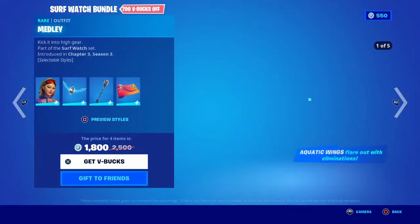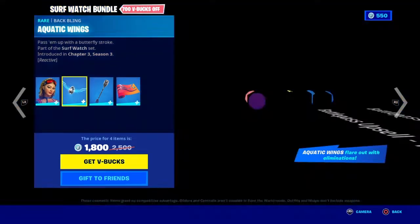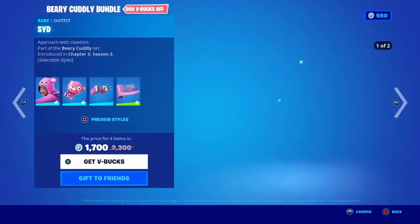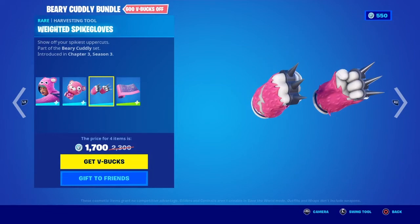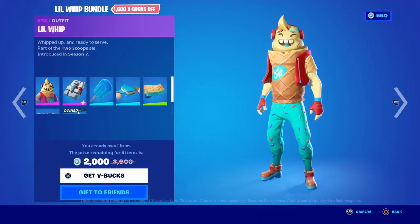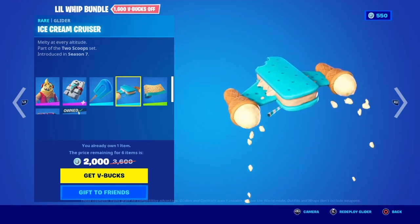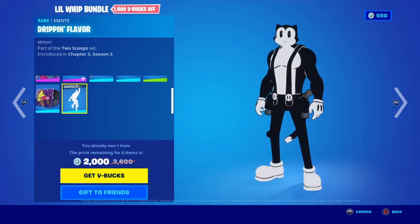Okay, all the summer skins are back. We got the Surfwatch, we got the Surfwatch bundle, we got the Medley skin with the backplane Arctic Wings, the Paddle Axe, the World Surf Wrap. Zid with the backplane Cuddle Bear Cutie, the Weighted Spike Gloves, and the Heart Wave Wrap. Moving on — we have the Little Whip skin back with the backplane Snow Cone, the Ice Pop Pickaxe, the Ice Cream Cruiser, the Sprinkles Wrap, the Little Whip Music Pack, and then we got the emote.